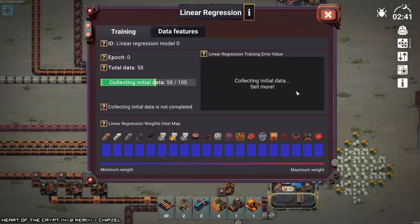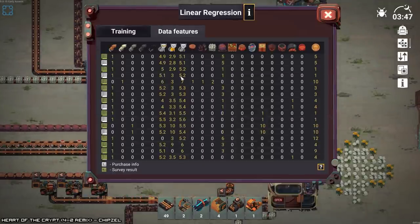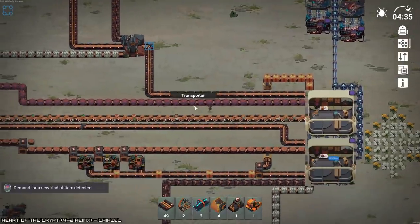What is this? What is going on? Cats, minimum weight, heat map, initial data. Cripes. I'm going to turn that off and just avoid it for a bit.